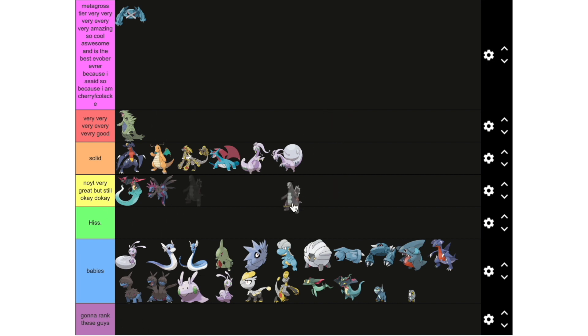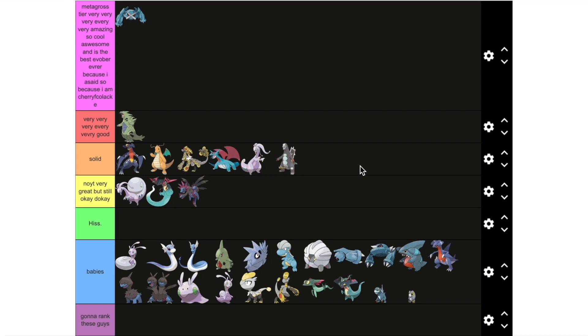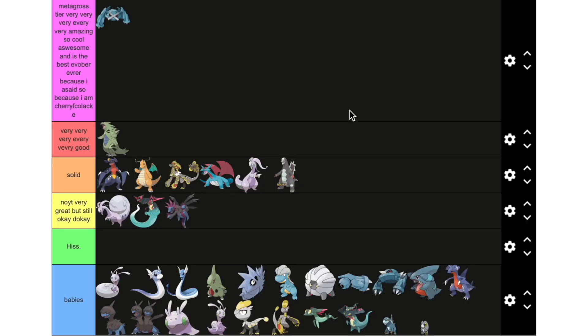Last one is Baxcalibur, which I would put right here. I think for Gen 9 they did a pretty good job. It's definitely good — actually, it's better than Goodra's Hisuian form, so I'd put it here. I kind of want a Dragon-Fairy pseudo-legendary, in my opinion. Anyway, this is my official pseudo-legendary tier list, or at least the fully evolved ones. I hope you enjoyed it, and I will see you whenever I can. Thank you for watching.